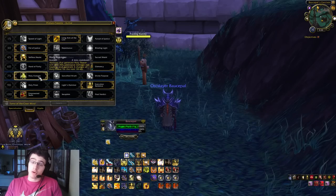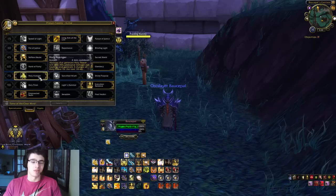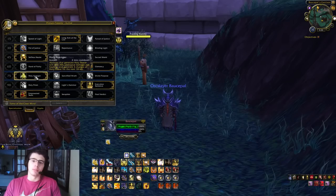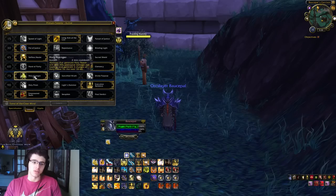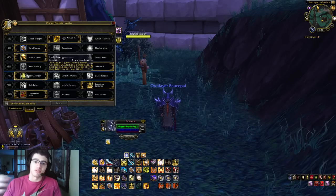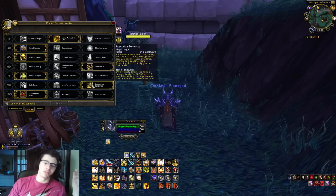Level 75 talent: Holy Avenger. As a Ret Paladin, it is unequivocally the only ability you should use for your level 75 talent. I have used Sanctified Wrath in the past and liked it — you do get Wings for longer — but you don't get that Holy Power that you really want. Hammer of Wrath is a great ability, but Templar's Verdict deals more damage. Holy Avenger allows you to deal 30% additional damage and healing on top of generating 3 charges every time you hit with Exorcism, Judgment, Crusader Strike, or Hammer of Wrath. Holy Avenger is just the ability you're going to use.